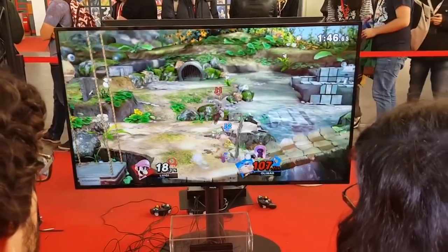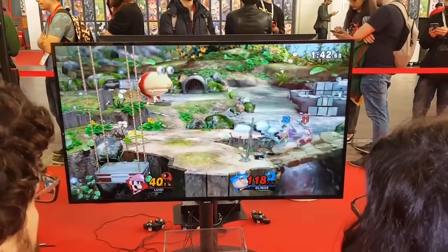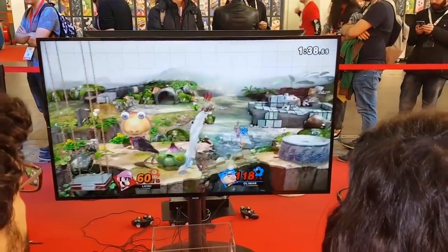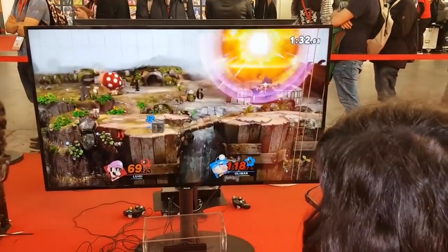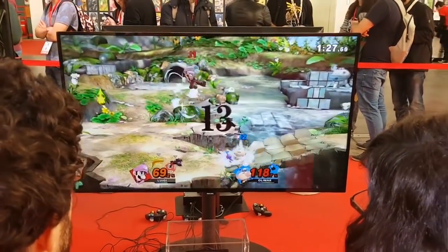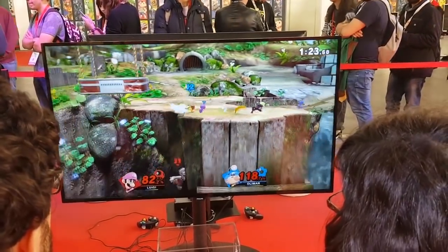Now that you have an idea of what Olimar is good at, let's take a look at why he'll be top tier. Ultimate has brought forth a slew of buffs that make him even more powerful than he was in Smash 4. Numerous damage buffs across the board have made his attacks hit harder and increased Side B's damage per tick. The Pikmin multipliers have also seemingly been increased to further his boost in strength. To put it into perspective, in Ultimate his red forward smash is hitting as hard as his purple forward smash did in Smash 4.